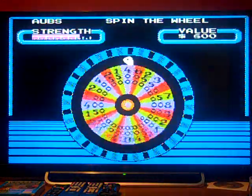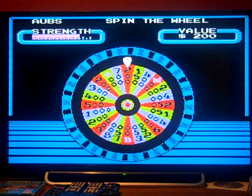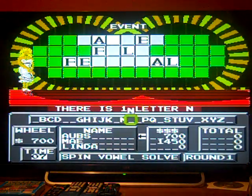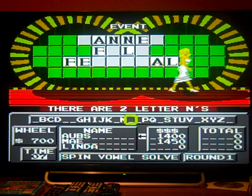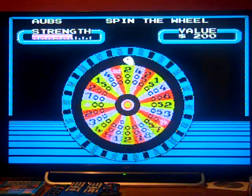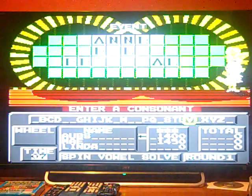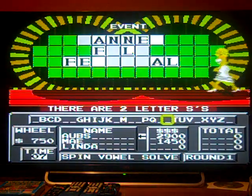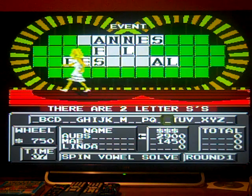Life is giving me another opportunity. $750 on the wheel — alright, cool. We found two N's, $1,400. Let's keep going. Another $750, going for an S — how about two of them? $750 again, going for an S — $2,900.